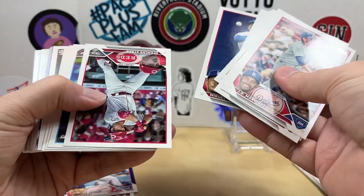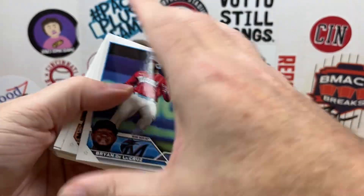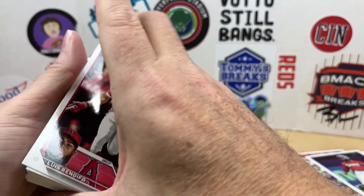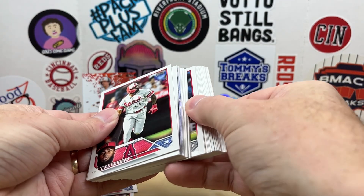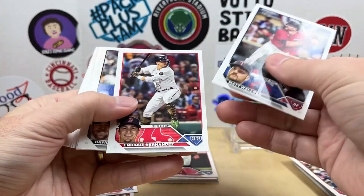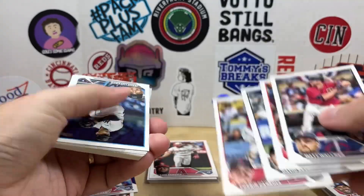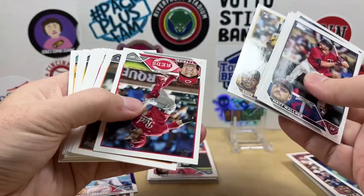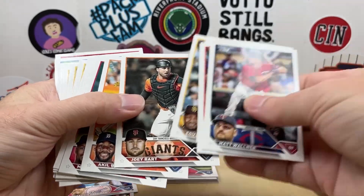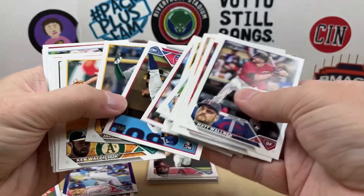Jordan Walker, Spencer Steer - I got some of those recently out of another blaster. Let me just pull out some of that and save the good stuff for the end. Oh, there's a Corbin Carroll rookie, so doing pretty good on rookies from Series Two. TJ Friedl - not sure if I have him. Should be getting close to completing my Reds set. There's a Josh Jung.